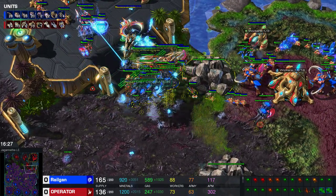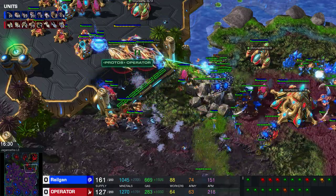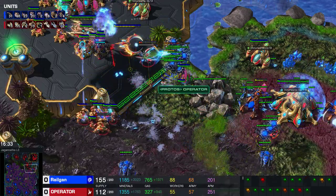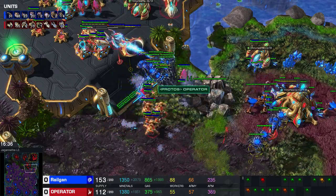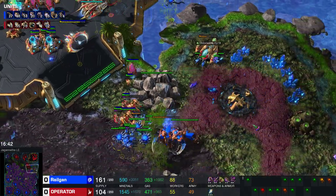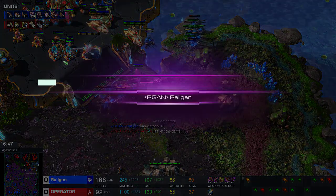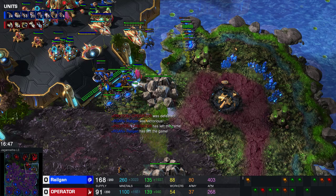With the plus 2 damage upgrade the corruptors are able to one-shot his carriers. You need about 18 to 20 corruptors to one-shot a carrier — maybe a little bit more, like 24 to 25. It also depends on upgrades of course. You can see the zerglings tanking for the ultralisks, with the ultralisks cleaning up everything else. The Protoss rage quit — that is what we want to see. We want the Protoss to sit there and lose with his overpowered composition.